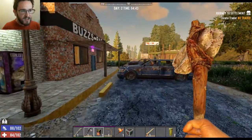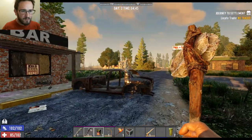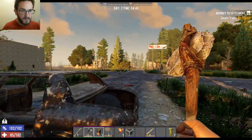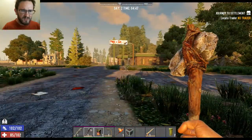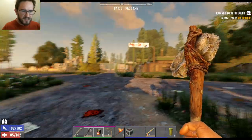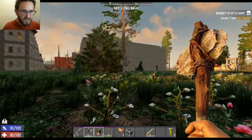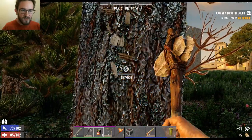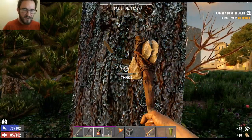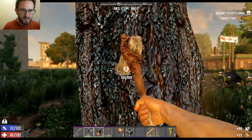Gosh, there's so... hey, look! Buzz's Bar. Where I first started... Man, this looks a lot like my starting world. Well, a little. There's that place. I get so easily distracted. Focusing on wood and stone. I need to start getting... I don't need to start getting ready for the horde just yet, but still. I need resources.